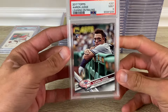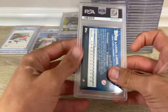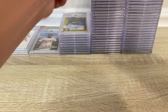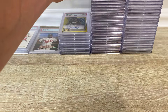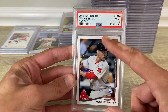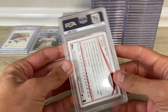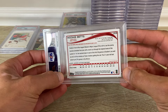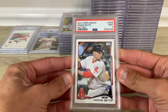Aaron Judge — this is the short print, the image variation, and a nine. Another one of these Harpers got a nine. That looks a little thick but it might be 60/40 — yeah, it probably is. They're real close.